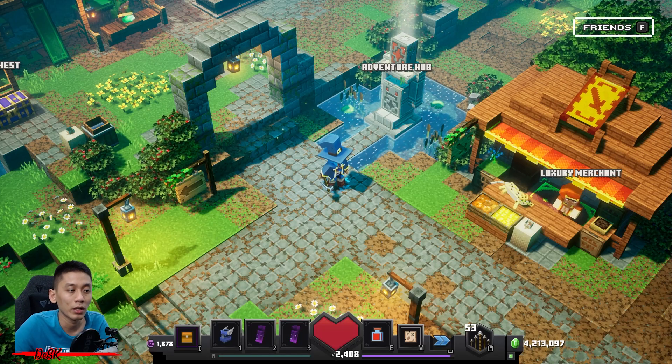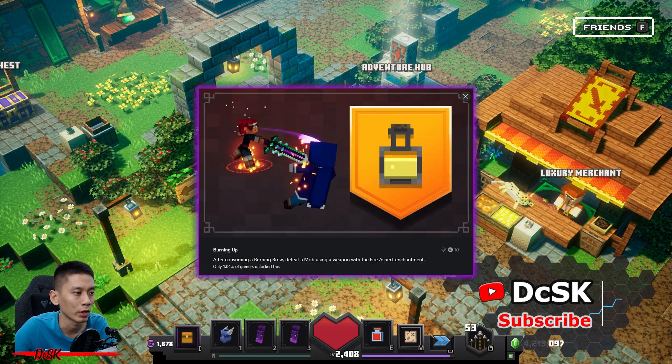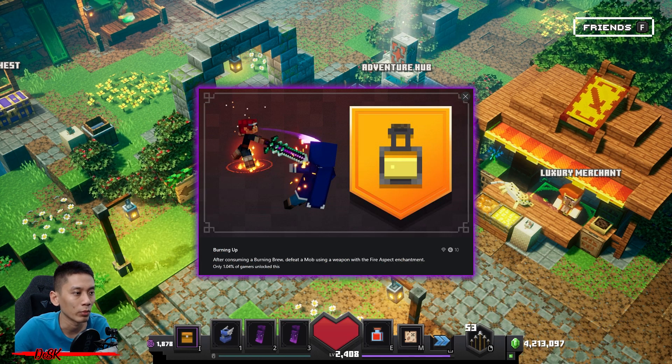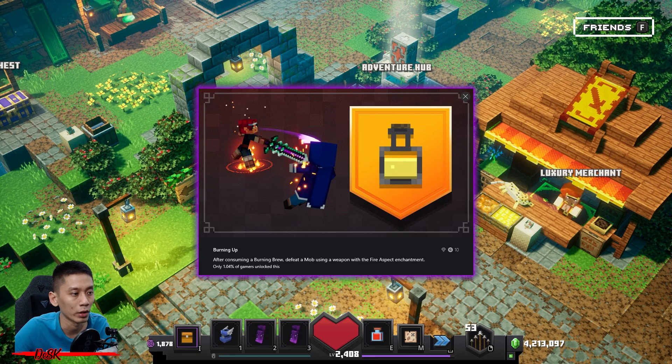Hey, what is up everyone, I'm DCSK and welcome to my channel. In this video I'll be showing you how to complete the achievement 'Burning Up' — after consuming a burning brew, defeat a mob using a weapon with Fire Aspect and Chairman. The burning brew can be found within the Acorn Invite DLC.